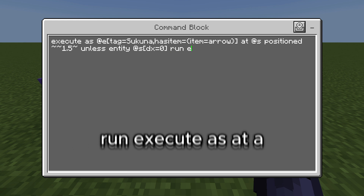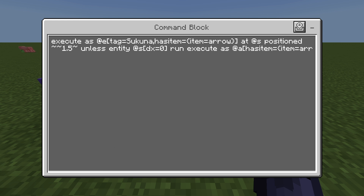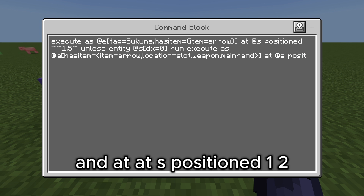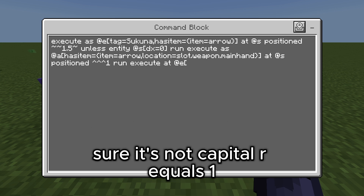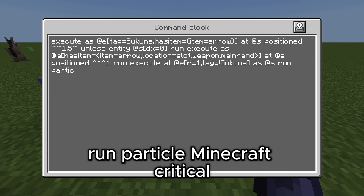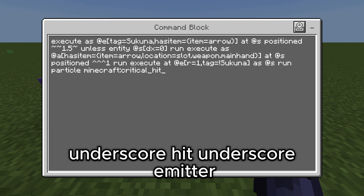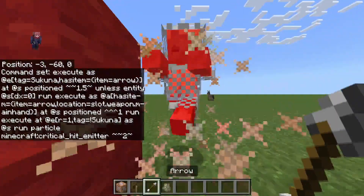Run execute as at a, as item equals item equals arrow, location equals slot dot weapon dot main, and at at s position caret caret caret one, run execute at e, r equals one, tag equals exclamation mark sakuna, so that it doesn't run the particles on you. As at s, run particle minecraft critical underscore hit underscore emitter, tilde tilde 2 tilde 1 — should run it around there. I hope that you have copy and pasted for this part because it can be a little grueling.